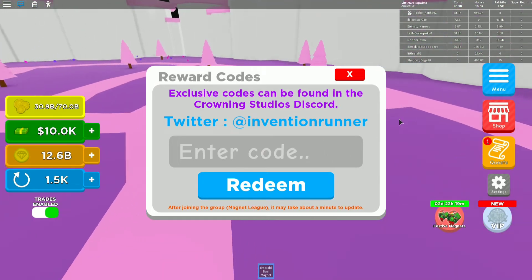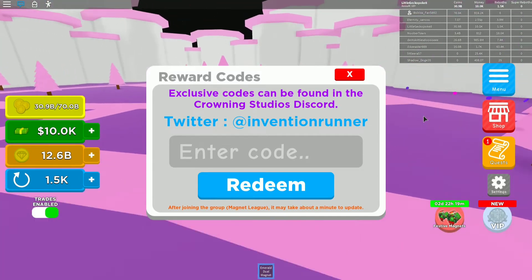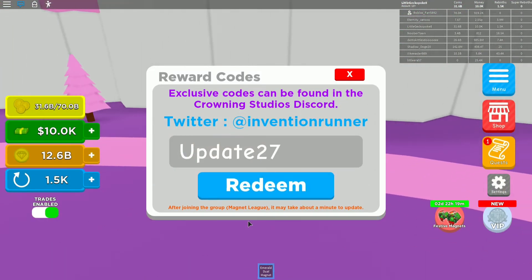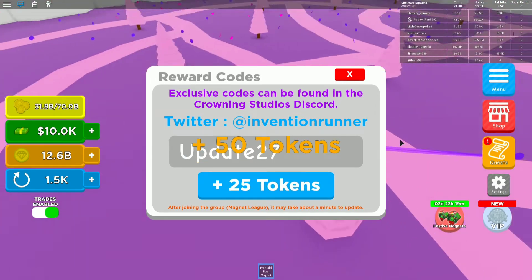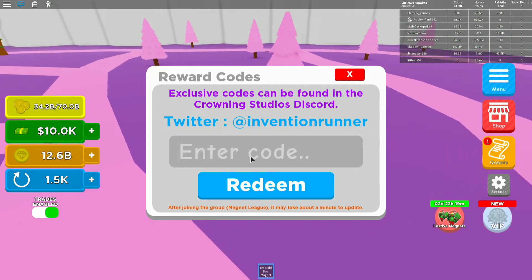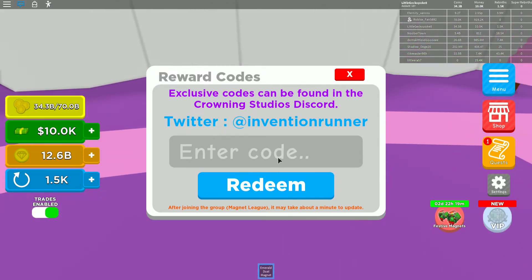The next code is Update27. Go ahead and redeem it — that gives you 50 tokens. Not bad. Let's go ahead and do another code.